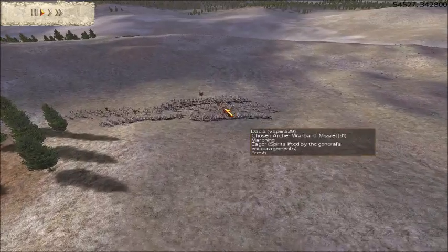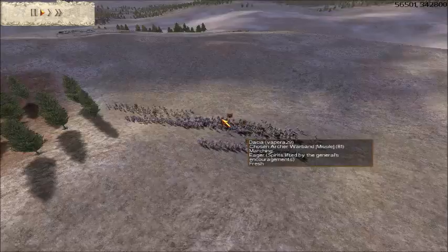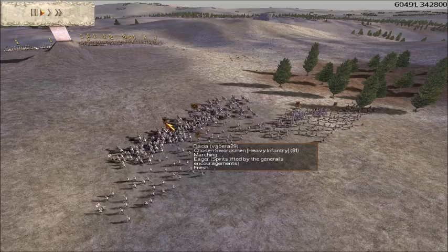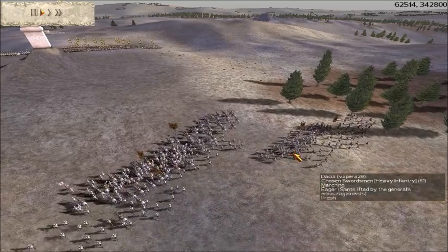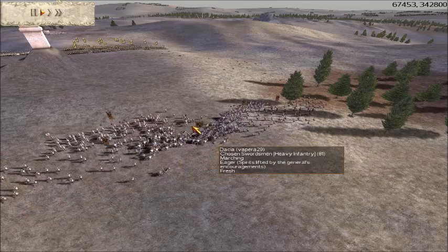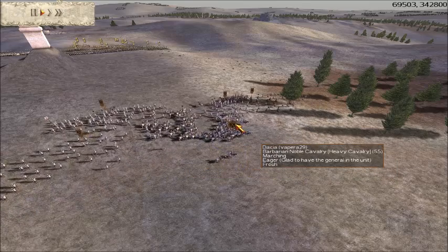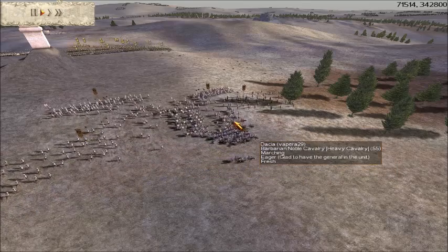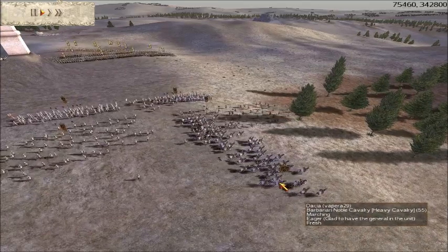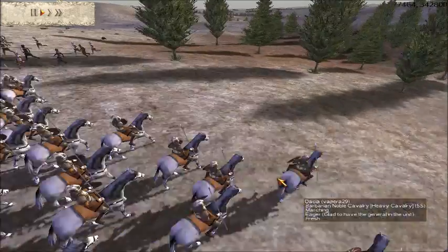My opponent, who is Vapera, he is playing as Dacia. He's got two units of chosen swordsmen, he's got two units of chosen archer warbands, and he's got one unit of Barbarian Noble Cavalry, which is where his general is positioned.